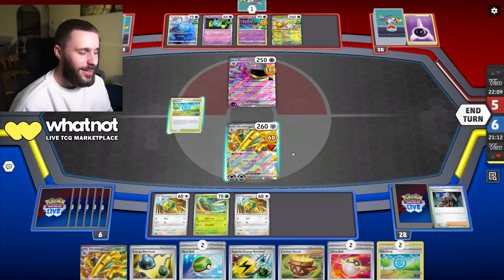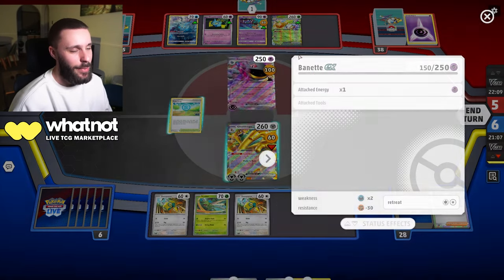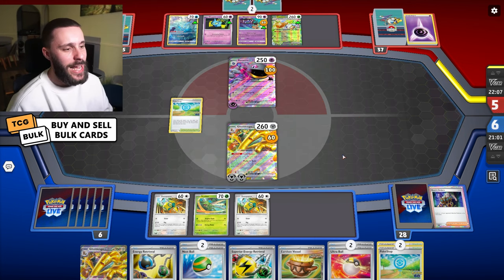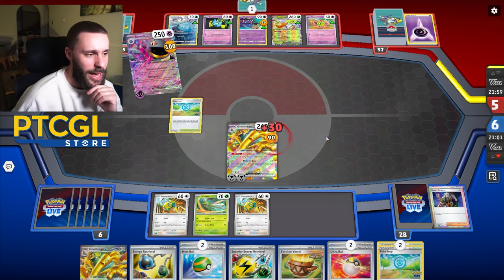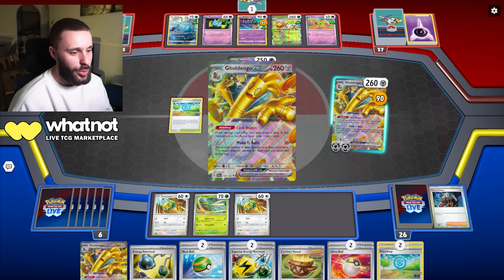Do I retreat to Cypher here? No. Scizor's only doing like 110 but that's still damage. I'm going to end turn here and eventually I will just draw - I only need three energy. Everlasting Darkness again, just trying to find our way out of this item lock. That's really what we're trying to do. Another Gold Dengo - nope. Rod - nope. Just another turn end.